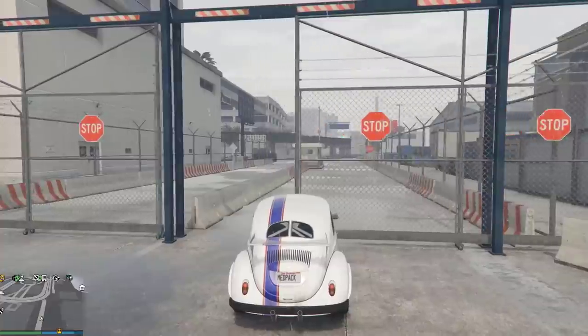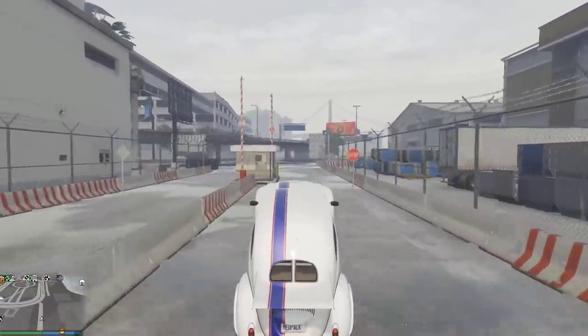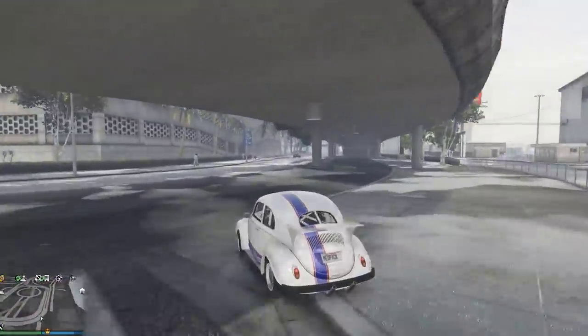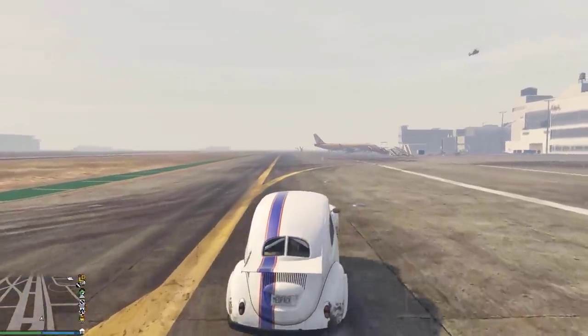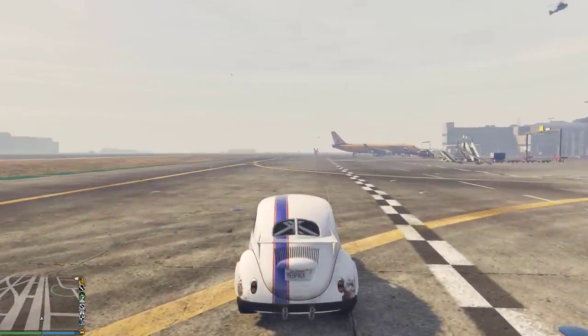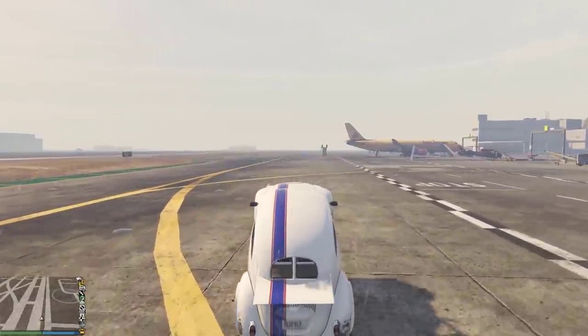And boy, is it fun. Just use the handbrake, open the throttle, and... wheelie time! It's kind of difficult to hold a decently long wheelie. You have to get some practice with the handbrake and the throttle control to get it just right. But once you do, it's hella satisfying when you pull off a 100-yard wheelie.